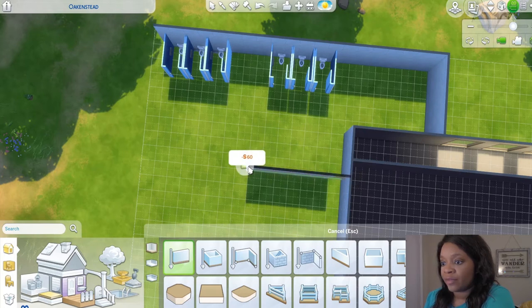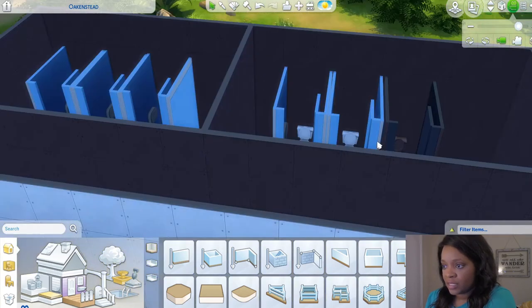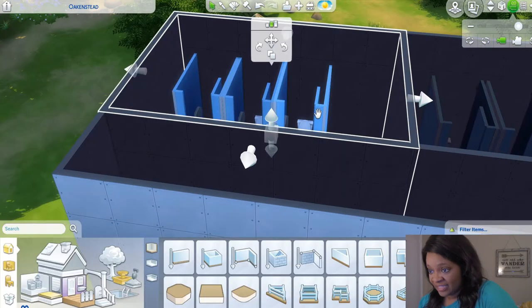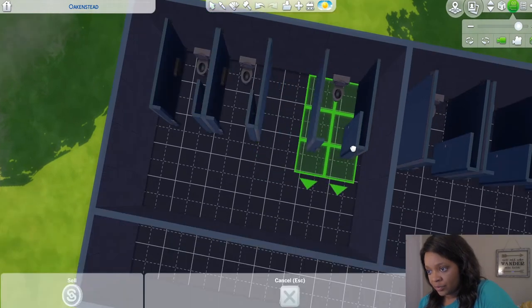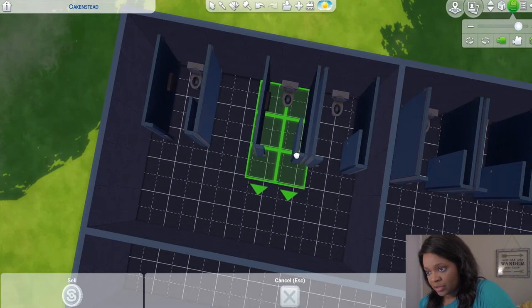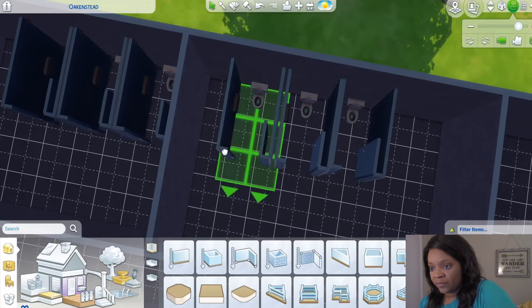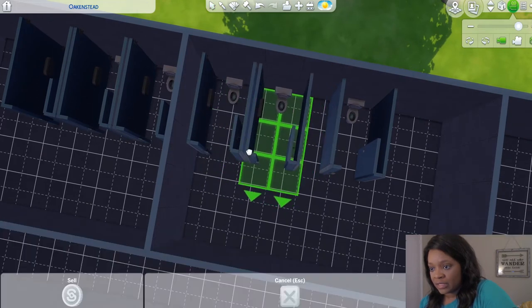I've got toilets in here. I need to fix the placement slightly — they're a little outside the grid. I'll put sinks here and bump them up against the wall. They're wide but they probably fit. I might include a shower in there too since I want to add a gym.